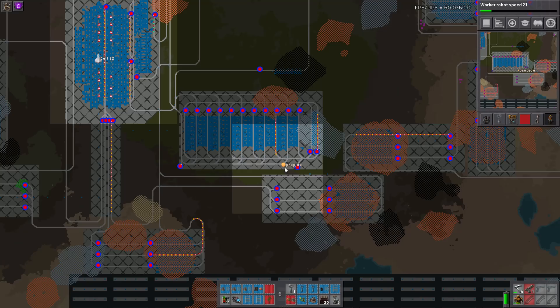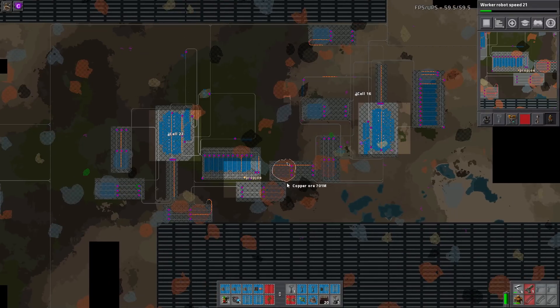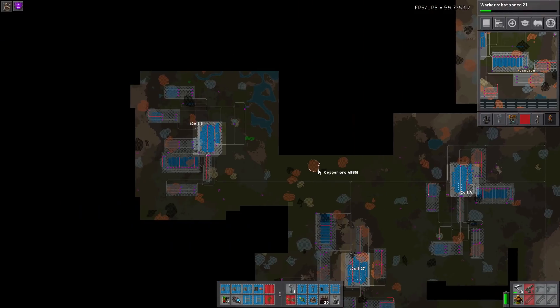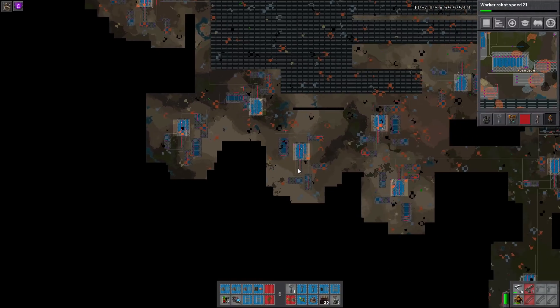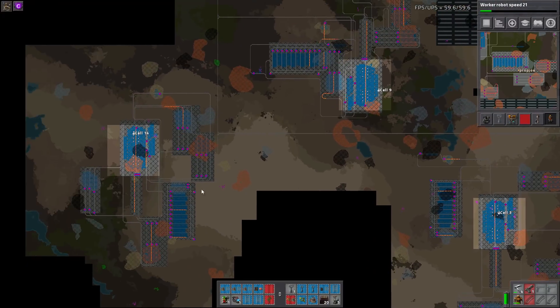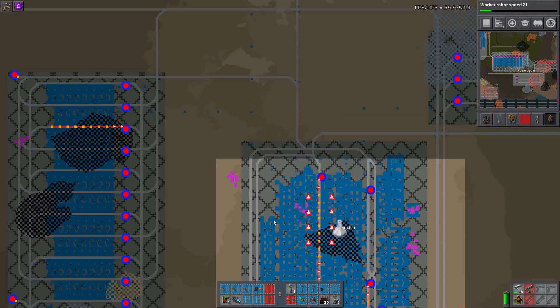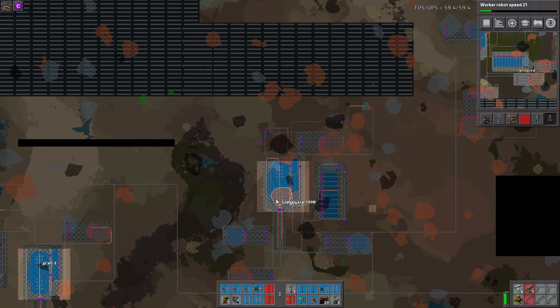This is a 10k science per minute base. If we zoom out, the whole thing is modular, which is very interesting. It's using randomly generated ore patches — I'm using RSO — and each one of these cells, there's a ton of them, they're all the same.